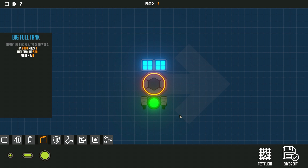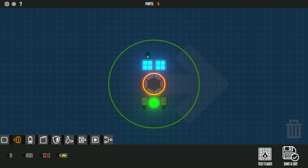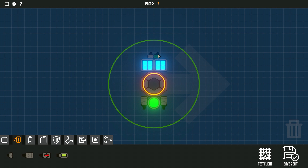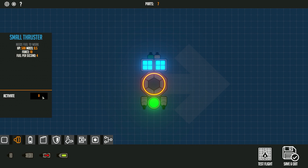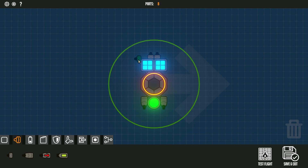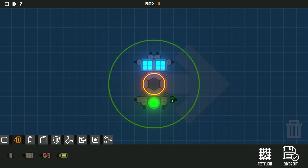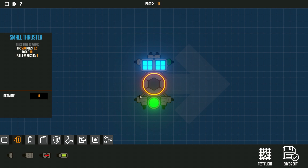We've got some thrusters, we need some fuel for them, so let's just put a fuel tank right in the middle in the back. We need some steering - let's put some reverse first, so a couple small reverse thrusters mapped to S. Then for steering we'll do one here and one here and one up here, doing the tank-style steering. So A mapped here and here, and D mapped here and here. If we've done this right we should be able to test fly this.